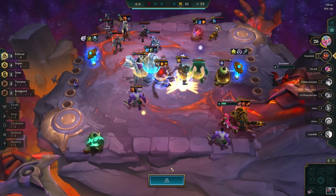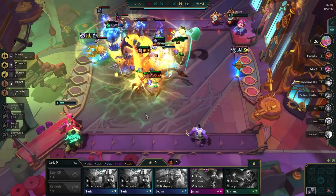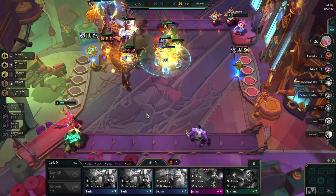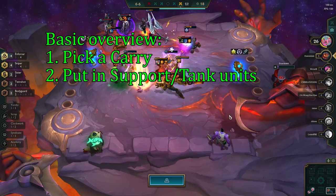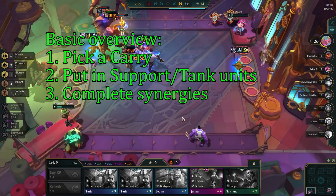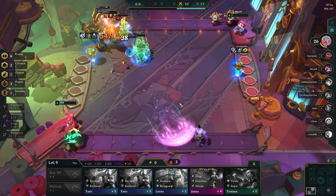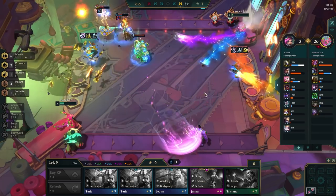TFT is an auto-battler, meaning that the units do all the fighting themselves, and what we need to do is craft a team that is better than everybody else's. We do this by picking a champion we want to have as our carry, and then putting in support and tank units that have the same synergies to buff up our carry and our team even more. To explain how to do all of this, let's start by going through the game and explaining what you need to do at every single point.